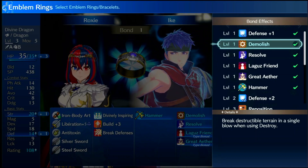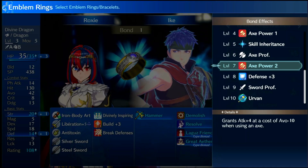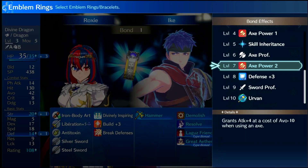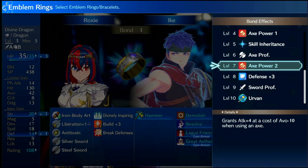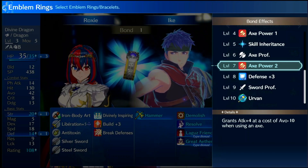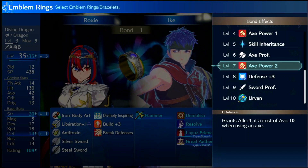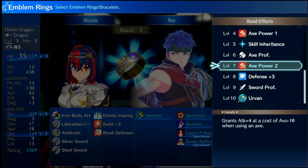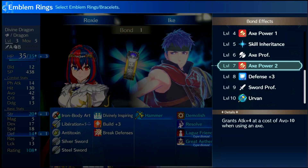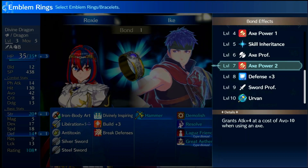If he had Axe Focus instead of Axe Power I'd rate him higher, because axes need more hit, not more power. Focus skills give axes the accuracy they need. It's counterproductive — they give focus skills to weapons that are already accurate like arts, swords, and bows, and give power skills to weapons that actually need more hit.